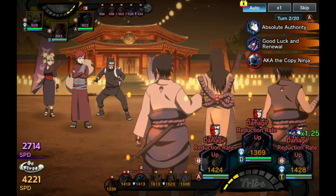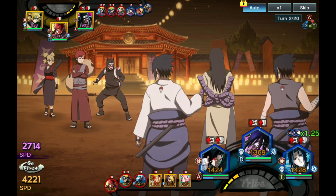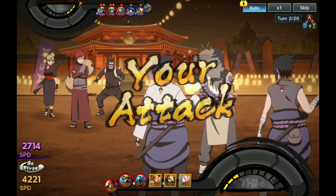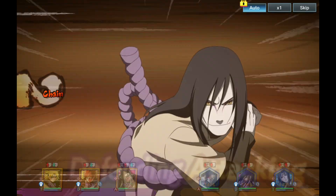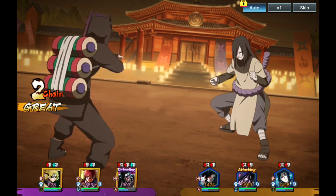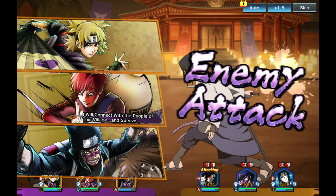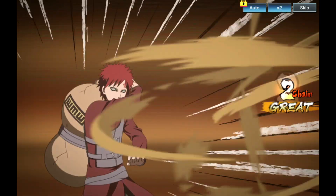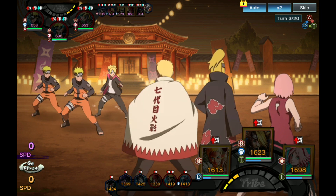There we go - let's take a look. Attack up, damage reduction - so you see damage reduction rate up was from Orochimaru and the whole team got it. Now he's going to do a silence - let's see if I land it. Damage reduction down and I did not land the silence. So 60% chance and I didn't land it. You know, it's a higher chance to land than not, but it happens once in a while where you won't.